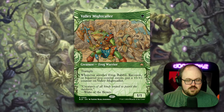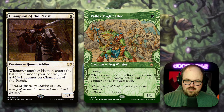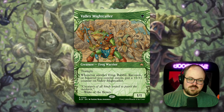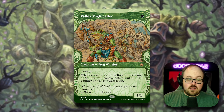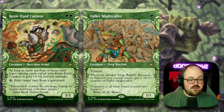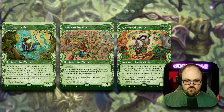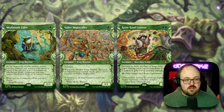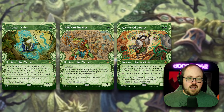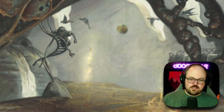Valley Mighty Caller has a long history reminiscent of Champion of the Parish. It's one mana for a 1/1 trample, and whenever another frog, rabbit, raccoon, or squirrel you control enters, you put a +1/+1 counter on it. Keen-Eyed Curator is a raccoon, Mistbreath Elder is a frog — you see where I'm going. These three cards together form a really aggressive, powerful mono-green shell. I'm very excited to build some sort of green aggressive deck with Valley Mighty Caller at the center.